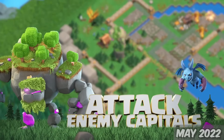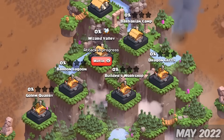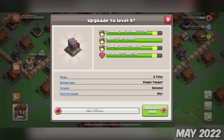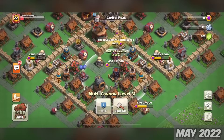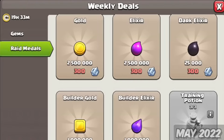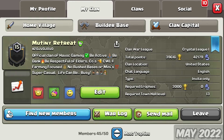With the Clan Capital, we got a new Forge building to produce more Capital Gold — a new currency used to upgrade buildings in the Capital Districts. The Trader got a rework, now with two tabs for gems and Raid Medals — yet another new currency earned from Capital Raids. And finally, the Clan profile got some UI changes.